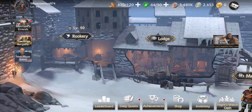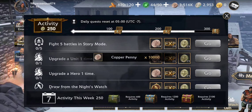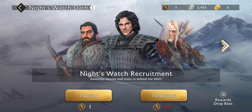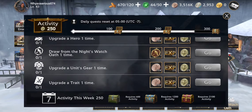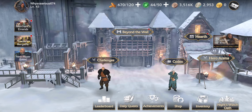Rookery is unlocked at level 50 — I'm gonna get to that as soon as I can and give you guys some updates. We have story mode still to go through. Draw from the Night's Watch Oath — currently I don't have enough silver stag, we need about 50 more. So we'll go ahead and get hero arenas to get a pull for you guys.